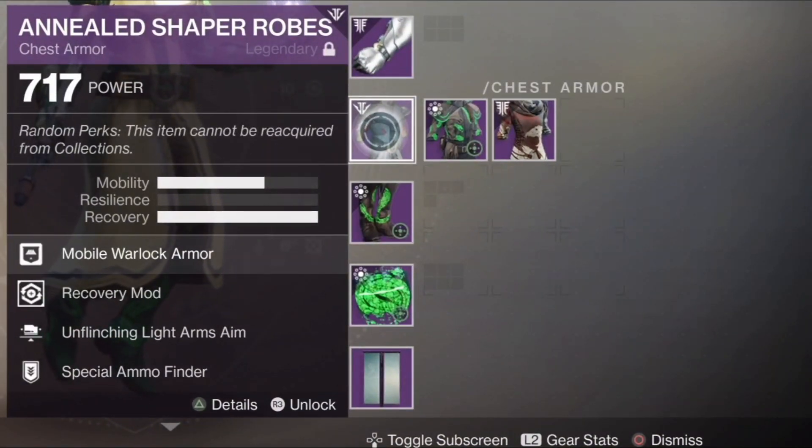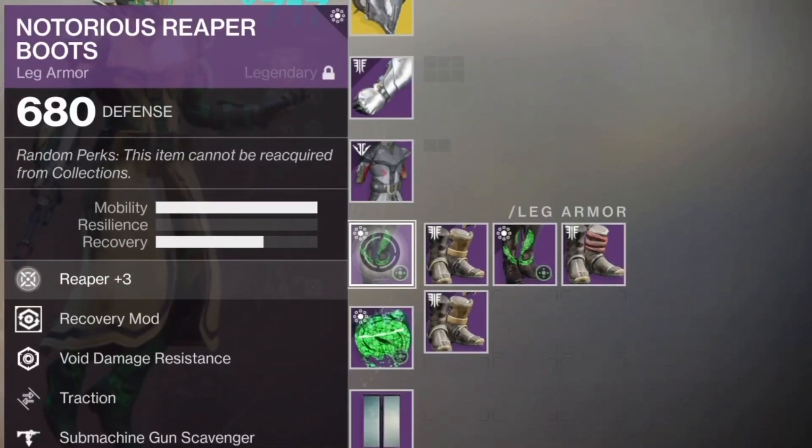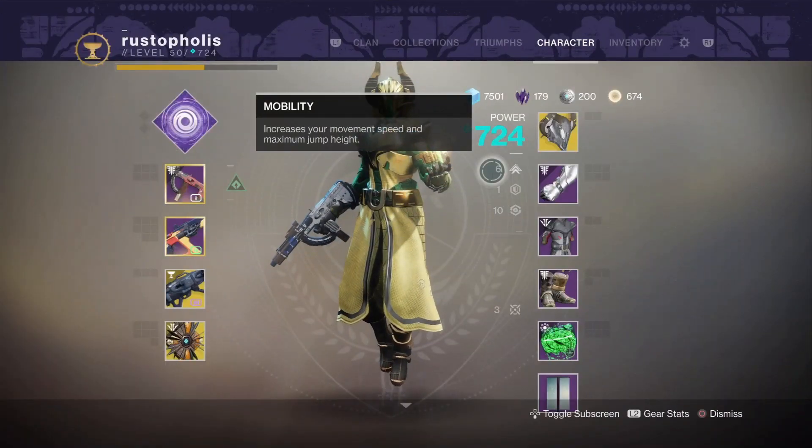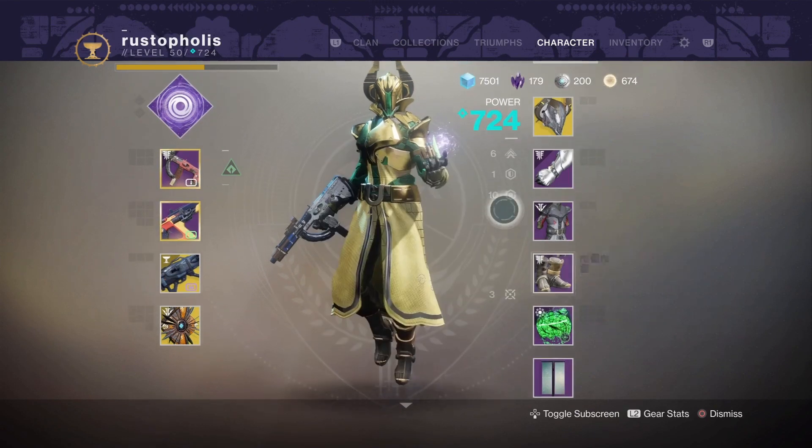Moving on to the chest piece: two mobility, three recovery, another recovery mod. Whatever weapons you're going to build out for, I will recommend some build options for your weaponry when we get done with the armor. Now onto the legs — you need to have the mobility version of these legs, so it's three mobility and two recovery because of that recovery mod. The traction has to be on this. For anybody new to my channel, we have six mobility and then we have traction on.